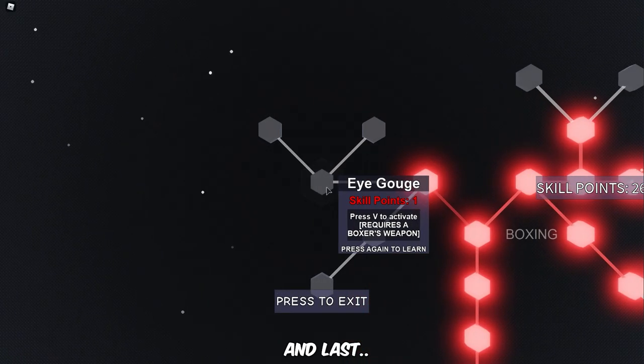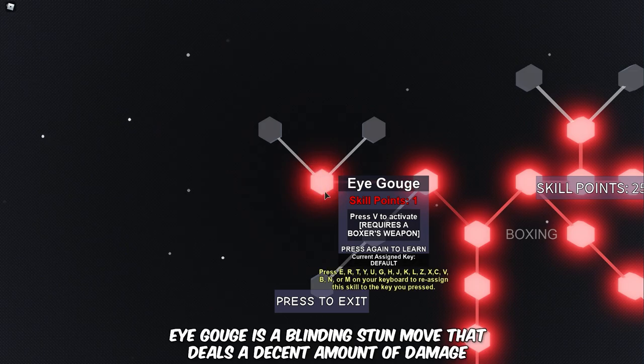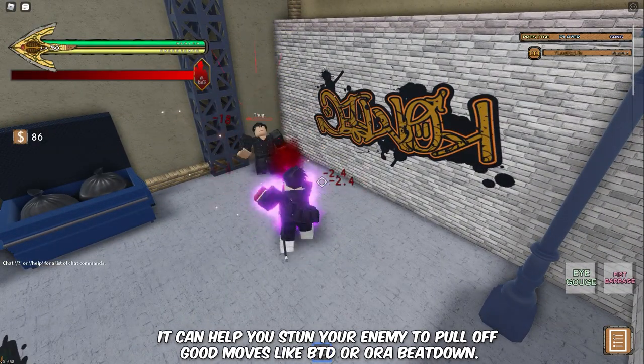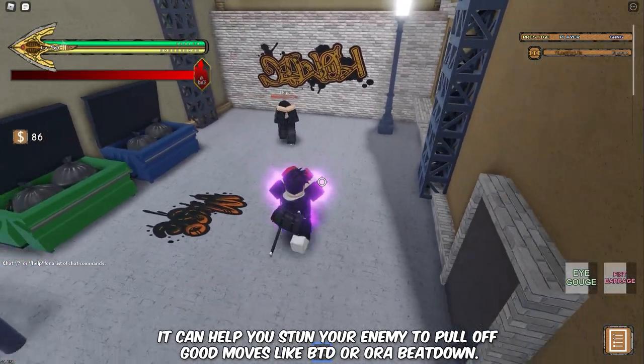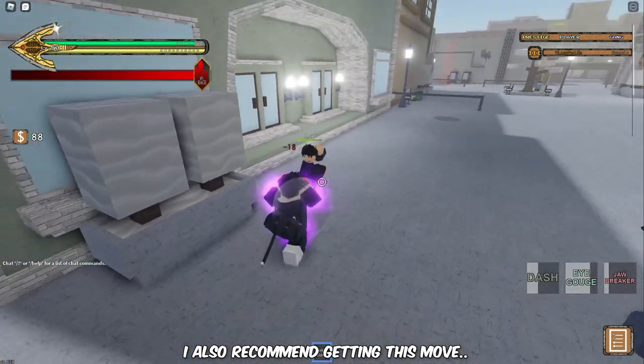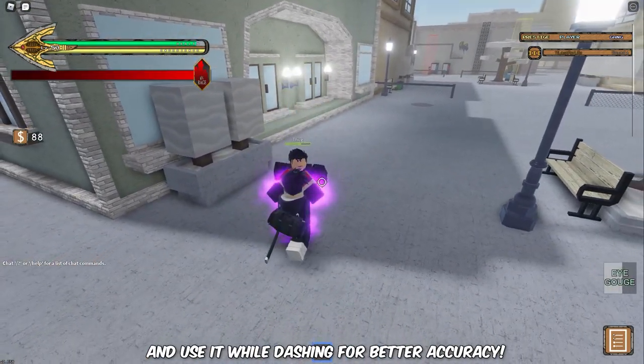And last, we got Eye Gouge. Eye Gouge is a blinding stun move that deals a decent amount of damage. It can help you stun your enemy to pull off good moves like Bites the Dust or Aura Beatdown. I also recommend getting this move, and use it while dashing for better accuracy.